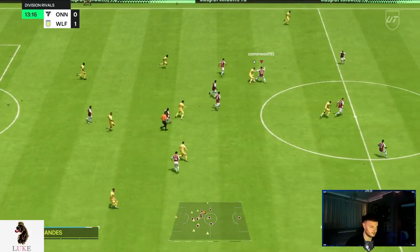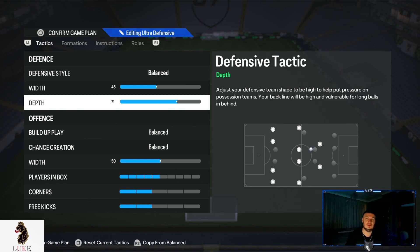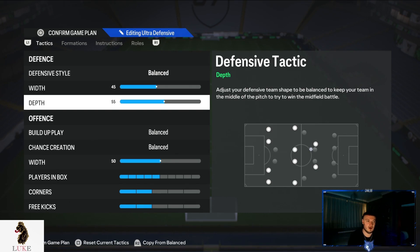If 71 depth isn't something you're interested in, I would personally play 55 depth with this formation. The reason being it's not an elite formation defensively, so you don't want to go too gung-ho with the defensive depth. In my 4-2-3-1 and 4-2-2 I really like 60 depth when not using 71 depth, but with the 4-3-3-5 I think 55 depth works better overall and is more effective.